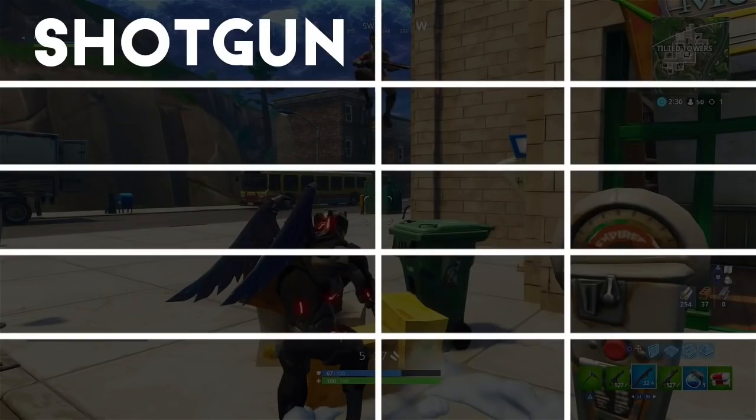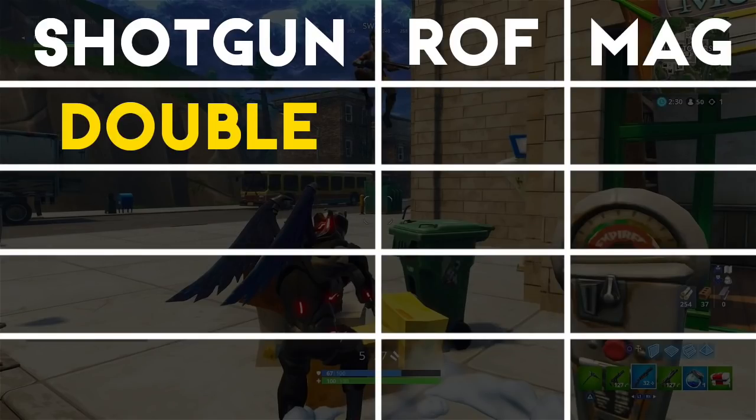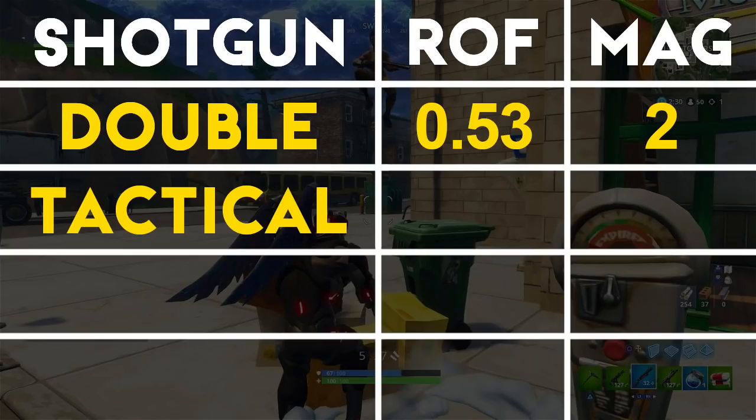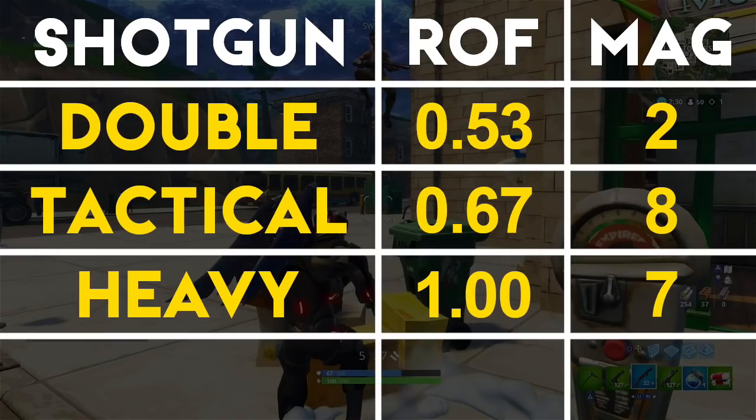Next, let's look at how fast every shotgun fires and their magazine sizes. The double barrel can fire every 0.53 seconds but has a magazine size of only 2. The tactical shotgun fires every 0.67 seconds with a magazine size of 8. The heavy shotgun fires once per second with a magazine size of 7. The pump shotgun has the slowest fire rate at 1.43 seconds with a magazine size of 5. Note that these fire rates are the cooldowns after your first shot — for example, the double barrel takes 0.53 seconds to fire its second shot because the first shot is instant.